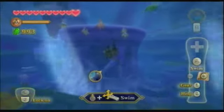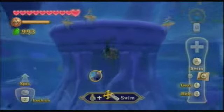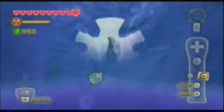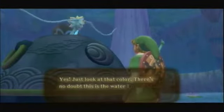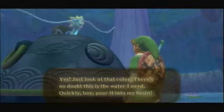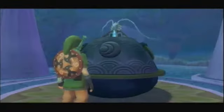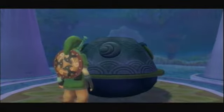Alright, back in the water dragon's room with the sacred water we just acquired from the spring at Skyview Temple. The water dragon says: 'Just look at that color — there's no doubt this is the water I need.' Link couldn't look more uninterested in his entire life.